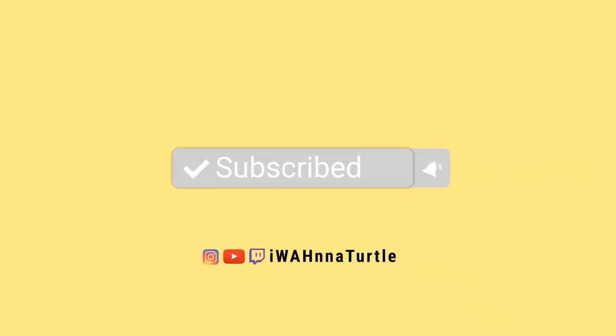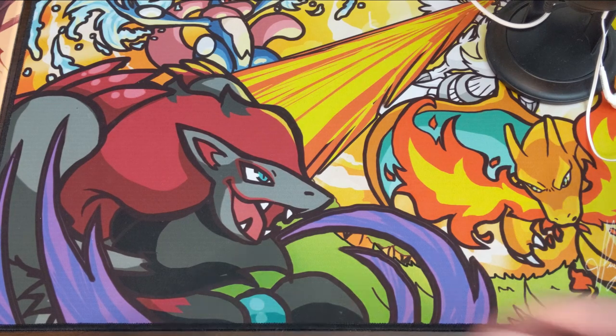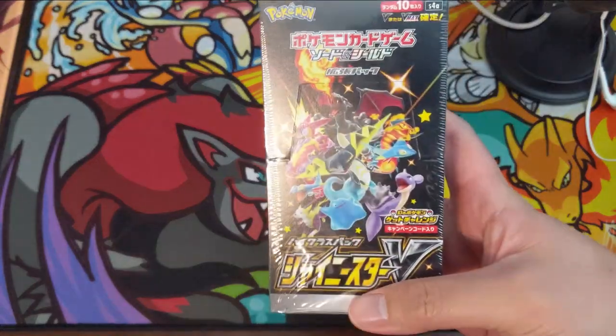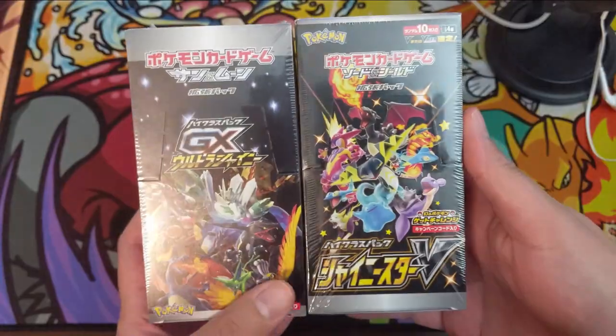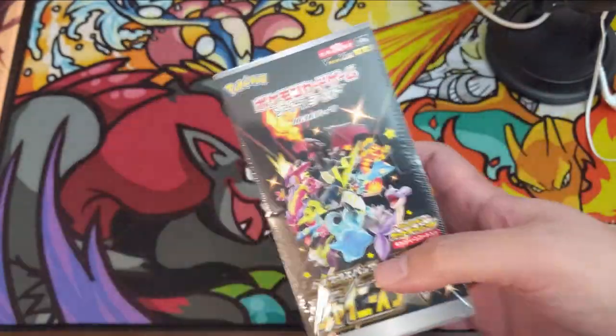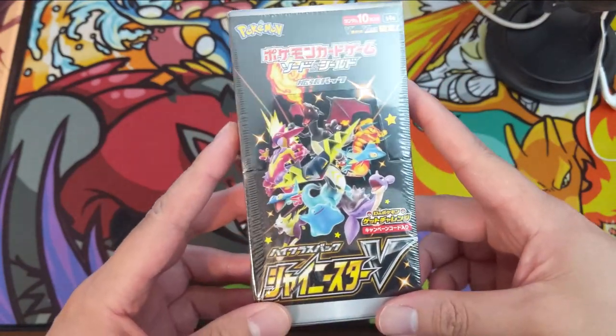What is up, I'm Wanna Turtle. A while ago, Champions Path came out and people were like 'oh this is gonna be Hidden Fates 2.0' — it was not. But now we know what is: this everyone, Shiny Star V. We have Shiny Star V and the original Ultra Shiny GX, and even the box looks the same. This just came out in Japan, so huge...